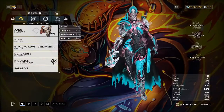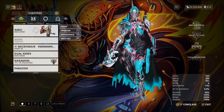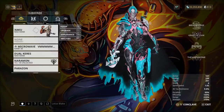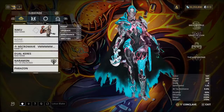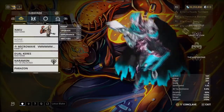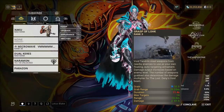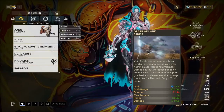Hey guys, what's going on — it's me KLV, and in today's video we have got a Zaku build. Zaku is probably not my number one favorite, but one of my top five frames that I've really been enjoying recently. Zaku basically has a lot of damage, and it scales off enemy level because of his Grasp of Lohk — it grabs the enemy's weapons, so their level determines the damage. On Steel Path and all that, you're fine.